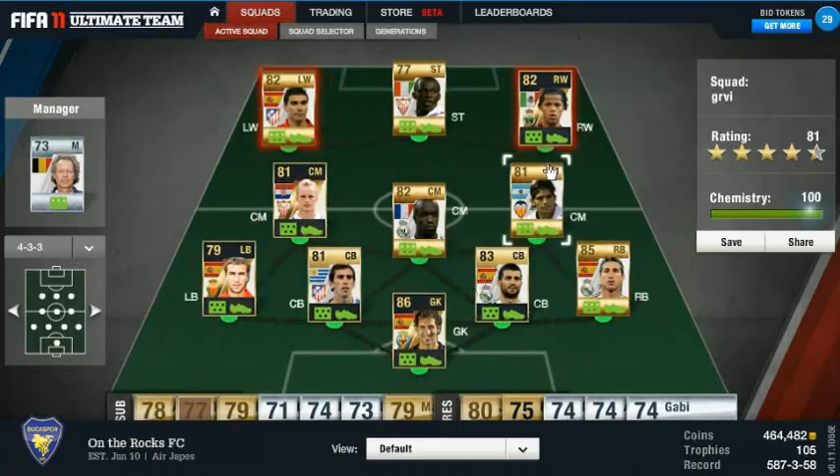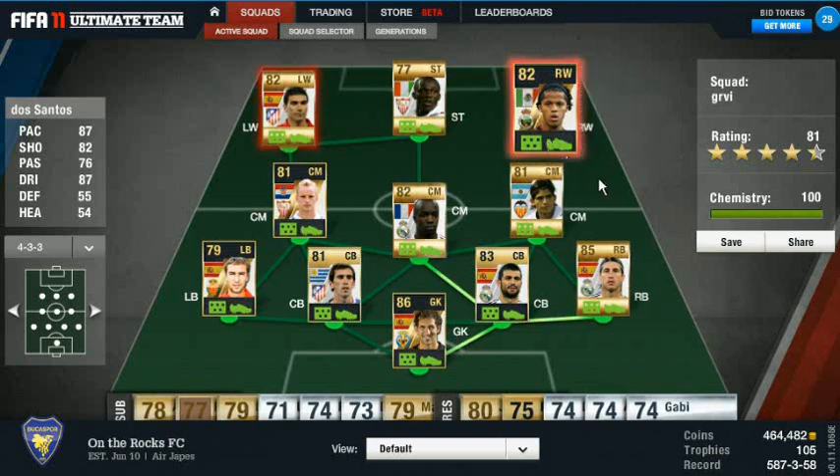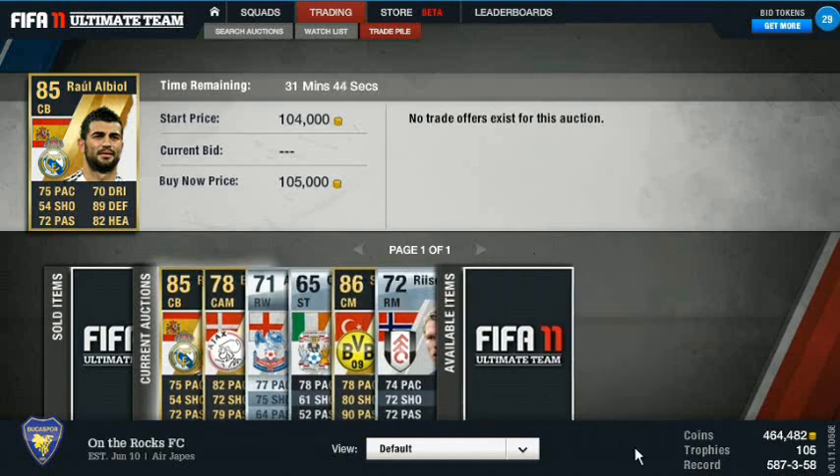I also went out and bought the inform version of Giovanni dos Santos for 10,000 coins - actually a great little buy, so go pick him up and give him a shot if you haven't yet. Also, I got a Twitter account - it's twitter slash airjapesfifa I think. Follow me on that if you want. As always, if you like my videos give it a thumbs up. If you like seeing me day trade let me know in the comments - this is something that's really easy for me to do and something I enjoy. This is Japes and I'll catch you guys next time.